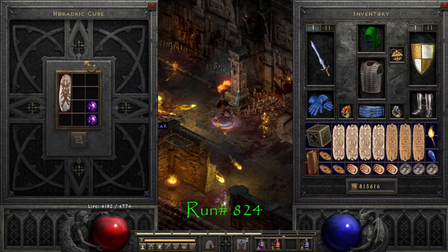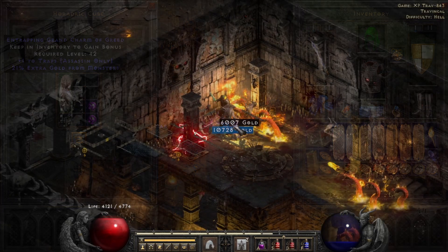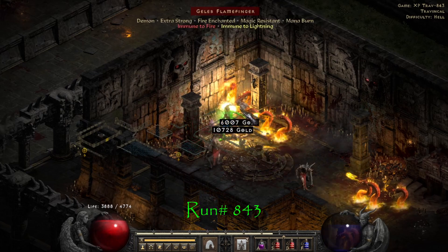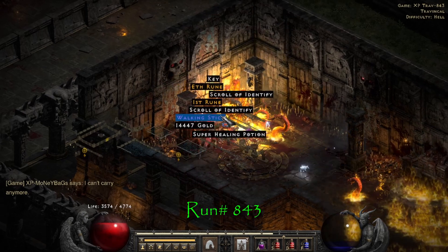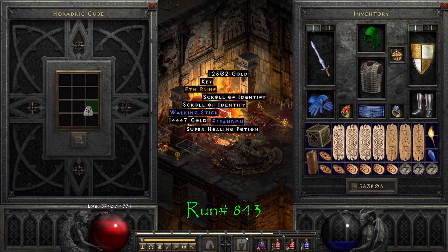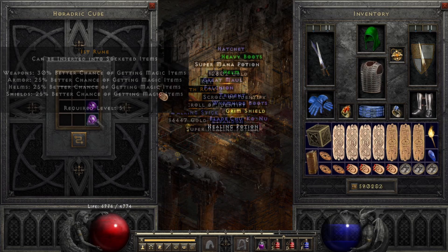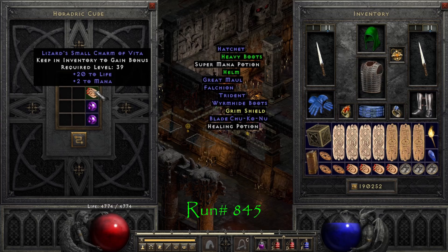Run number 824, we find a plus 1 to Traps Grand Charm. Run 843, we find Ist rune number 2. Run number 845, we find a 20 to life, 2 to mana small charm.